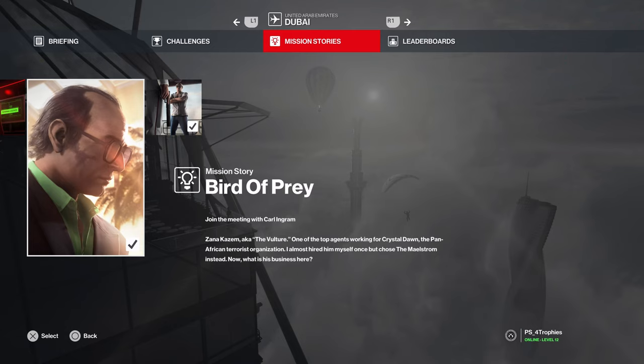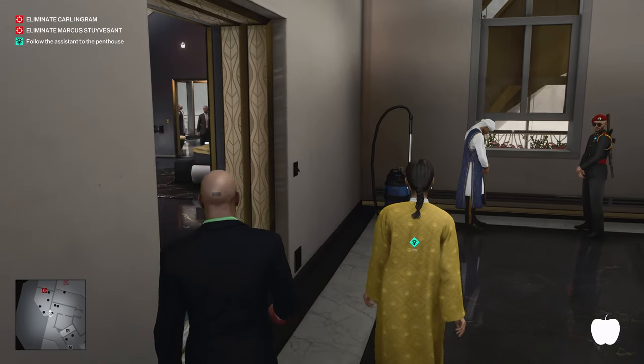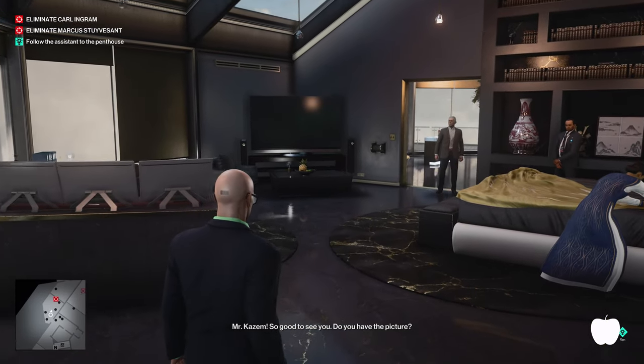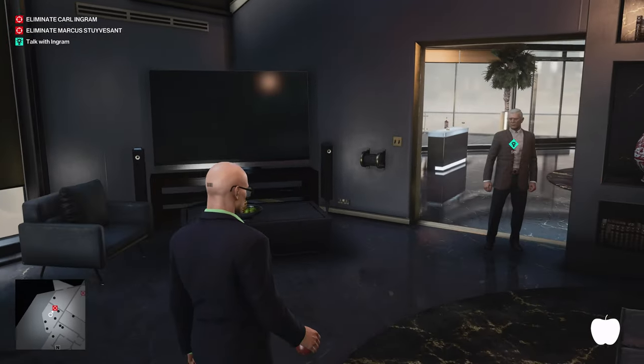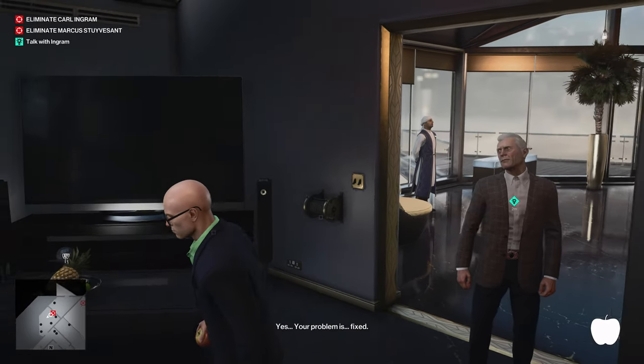For the next challenge, we're going to go for Black Gold Eye. You can get this one if you follow the Bird of Prey story mission, up until the point where the woman in yellow is going to escort you into his office. He is then going to walk over to his desk and you're going to push his head onto an oil rig statue that's sitting on the desk. There are a bunch of people here.